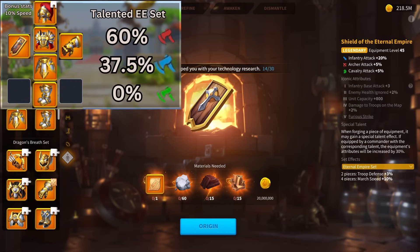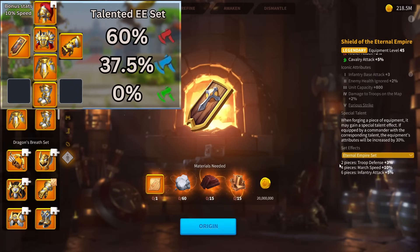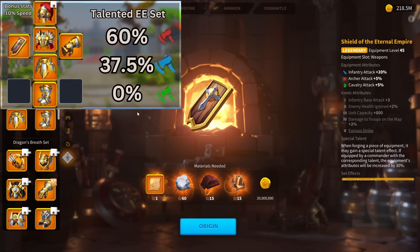If we look at the Eternal Empire set as a talented set, it's going to have 60% attack, which is insane, and 37.5% defense, still with 10% march speed because special talents don't change set bonuses. This means that with a special talent, you're looking at 97.5% total stats, or 107.5% with the march speed. It's a decent number of stats, but once again it's majority attack — a ton of attack, no health, and a little bit above average defense.